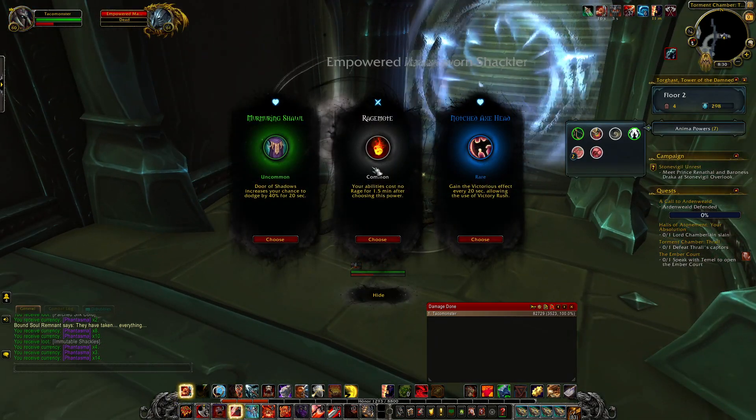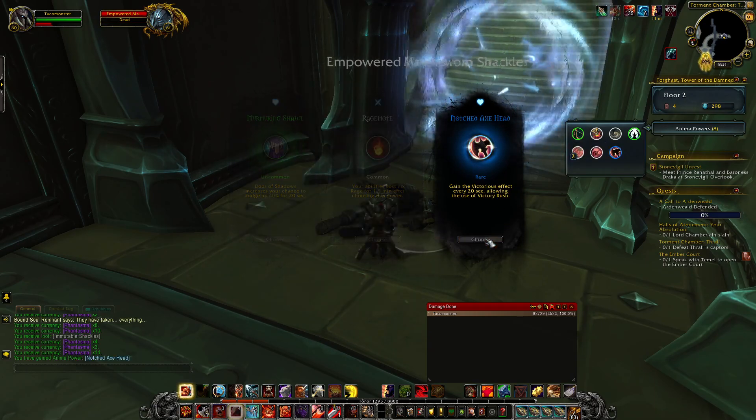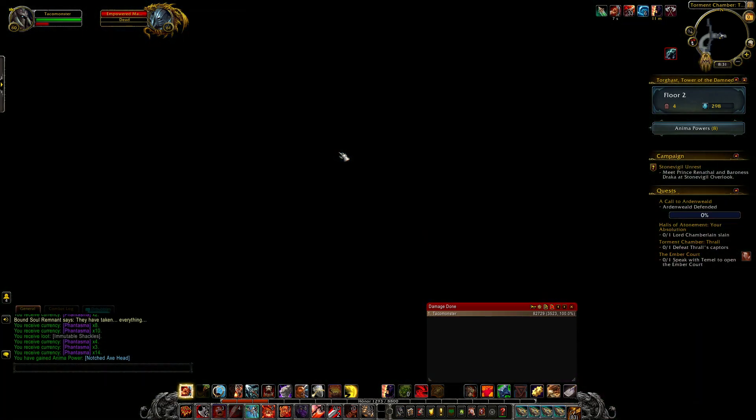Let's see what we got here — anything good? That one's good for healing. I don't know if we'll actually need it on this run, but we're getting a lot of survivability and utility anima powers.